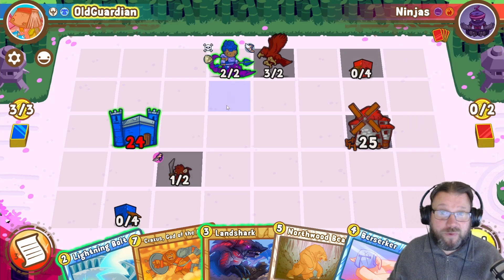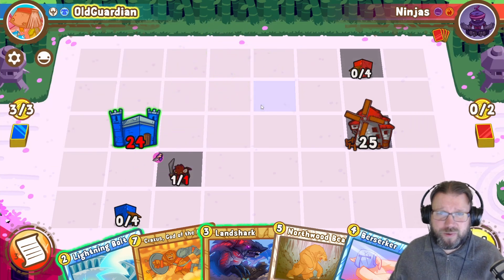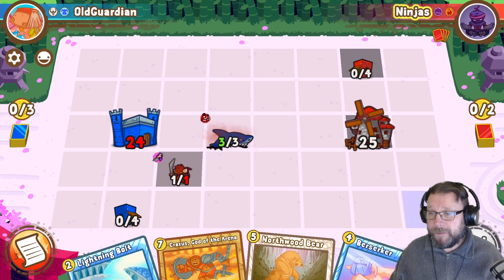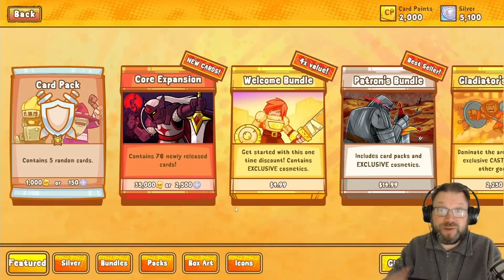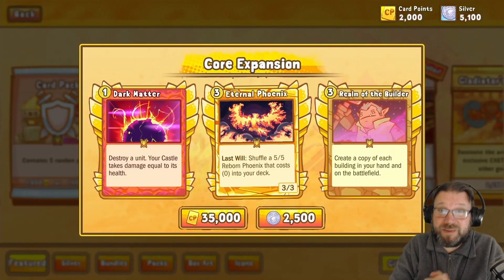I have covered this game before. The game came out on Android and iOS around a month ago, and at the same time it also came out of early access on Steam. And now there's new stuff coming for this game, because today Cards and Castles launched their first expansion — the Core Expansion.